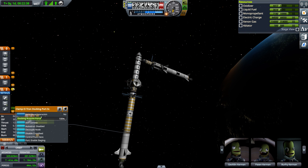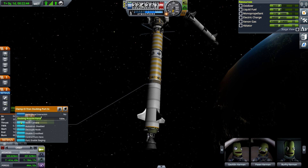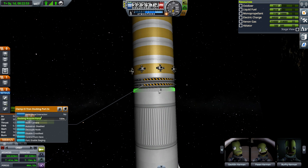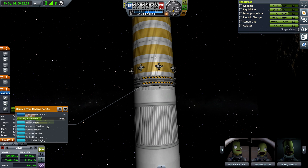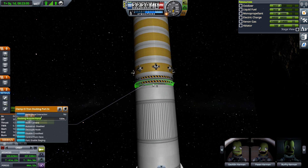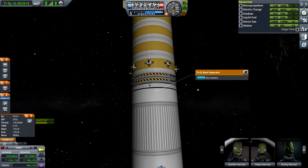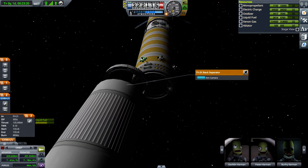Now I'm going to disable that and get all the fuel out of it, then separate it. In the camera view — I thought there was a separator. Did I put two docking nodes? That's weird.